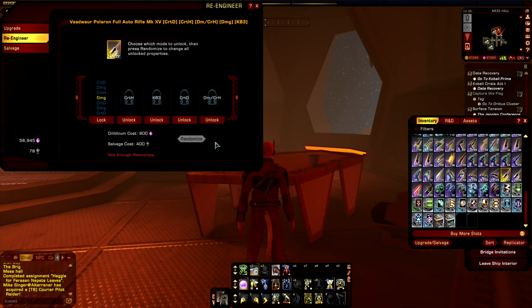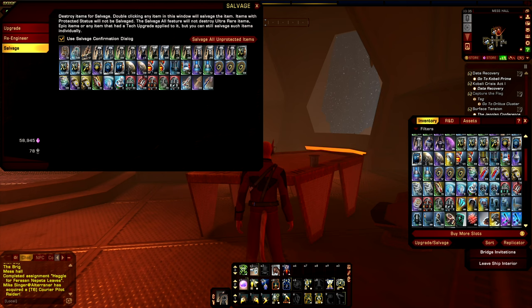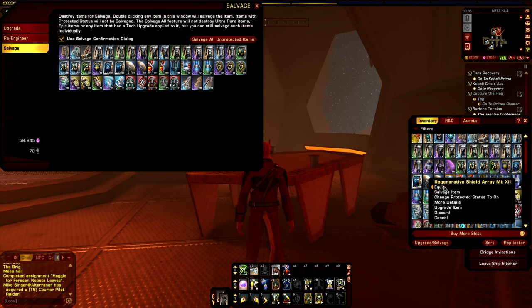Now you may be wondering, what is salvage and how do you get it? Well, salvage is built into each piece of gear, similar to the upgrade and re-engineering systems. We can access it directly by going to the salvage tab under the re-engineering and upgrade window. If we go to salvage, it'll list all the pieces of gear currently in your character's inventory that can be salvaged. Another way to salvage an item is to right-click on it and then hit salvage item.